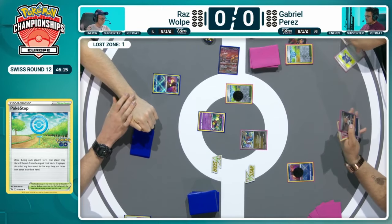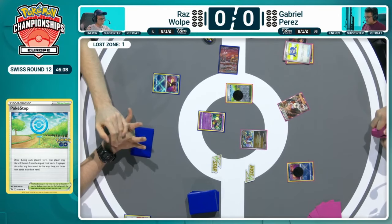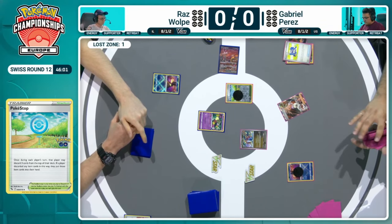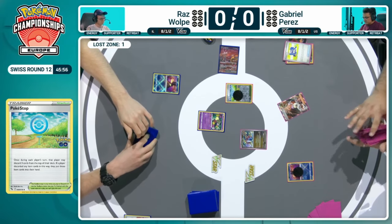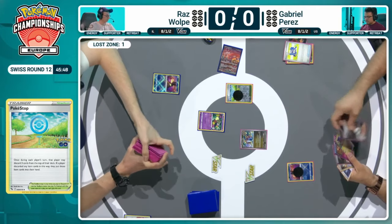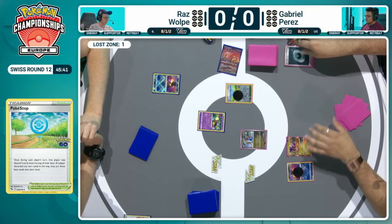We do see a Pokégear now looking for one of those supporters, and the first one there is Professor Sada's Vitality — a fantastic supporter for this archetype, being able to choose two of your ancient Pokémon and attach a basic energy from your discard pile to each of them, and you get to draw three cards as well. Great synergy with that Radiant Greninja. We've seen cards like this before — whether you attach energy and draw, like Welder or Melanie. Professor Sada's Vitality has brought so many ancient decks to life, including Roaring Moon EX previously, and it's such a pillar here in the Ancient Box.